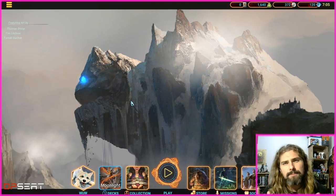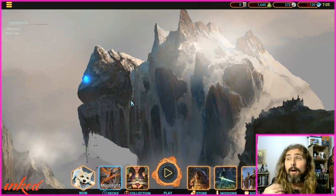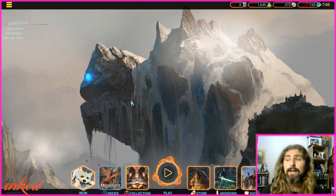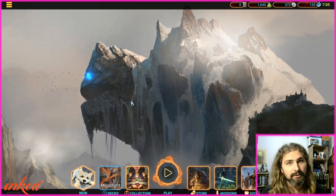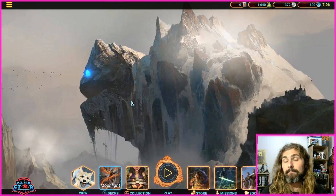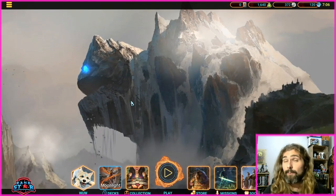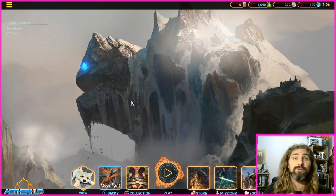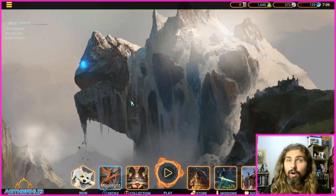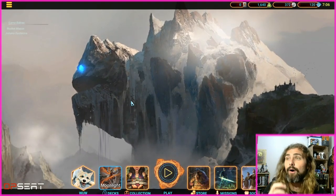Here's how it's going to work: we're going to build three decks together — there won't be gameplay. We're going to build three contrasting decks. We'll build a mono red deck, which is nice and cheap and most of you will probably have the cards for. It also shows how a mono red mana curve will look. Then we're going to build a tribal deck — valkyries — and then a tri-color deck.